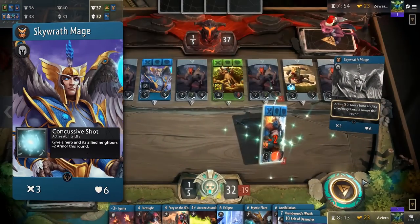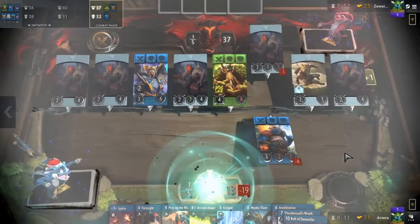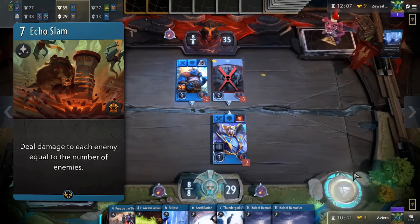Finally, we have Skywrath Mage coming in on round 3. Skywrath was added here to provide another board clear by way of his signature. Even though he has one less health than Earthshaker, he is still the better choice, since Echo Slam is not yet well positioned in the current meta.